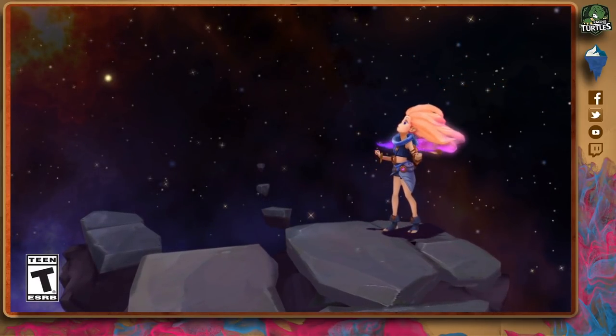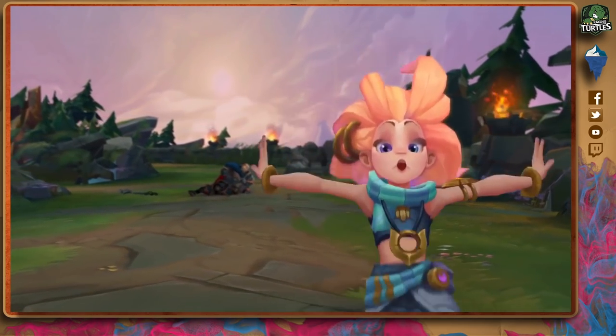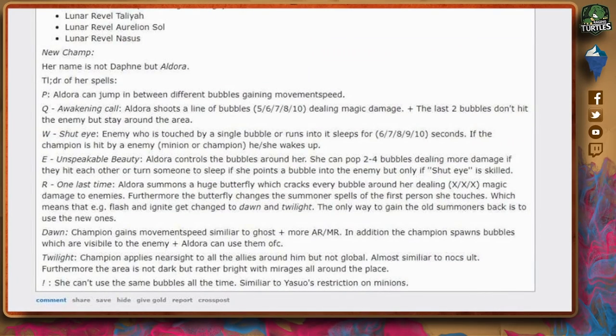Hey guys, great news — we just got a new teaser for the champion called Zoe. Today we're gonna look at what her abilities might look like. If you remember, a week ago we had a leak about a new champion coming out that said her name was not Daphne but Aldora — no, it's not Aldora, it's called Zoe.